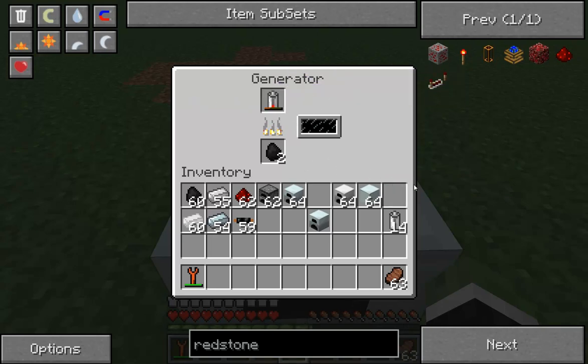We've got storable power. Next episode, I'll be showing you some basic machines which use this power and how to wire them with different wiring methods. Have fun. Bye.